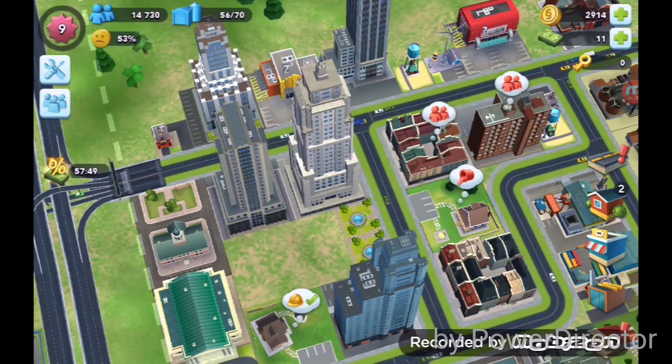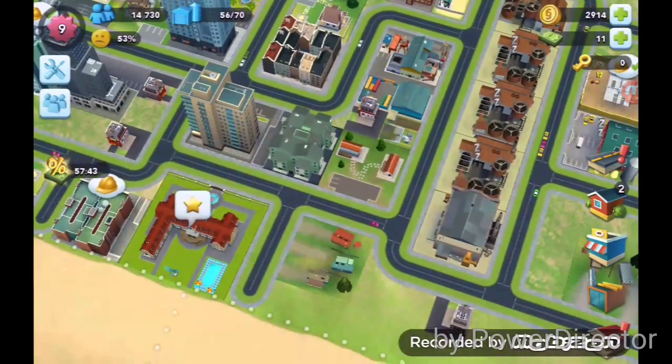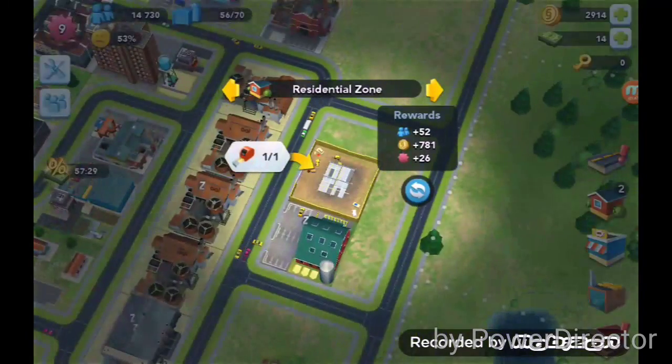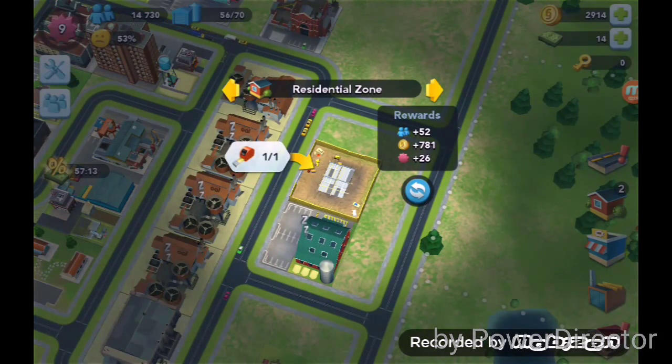We have a new achievement to claim and collect the reward. You can create a residential zone here — the reward is 52 to population, 781 gold, and 26 to your level.